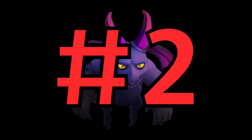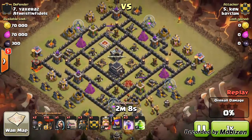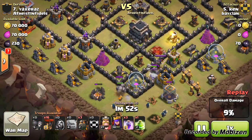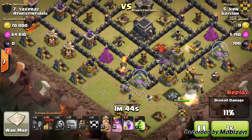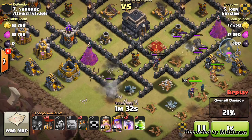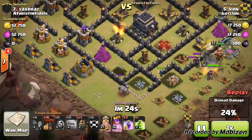Coming in at number 2 we have Ken, coming in with a hybrid GoLavaLoon strategy. He starts off by placing a few wizards at the bottom to clear out buildings without taking damage — he's only brought 4 wizards. Then he places down his 2 golems spread out so one targets the archer tower and one keeps the cannon busy. He places down his 2 heroes — a max queen and a level 27 barbarian king — and patiently waits for his heroes to reach the enemy queen. The queen's attention turns toward his king and she gets taken out completely.